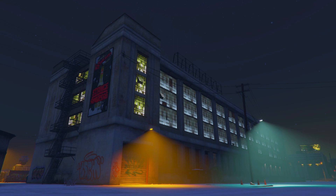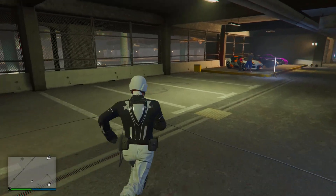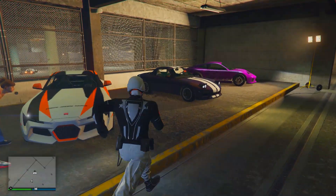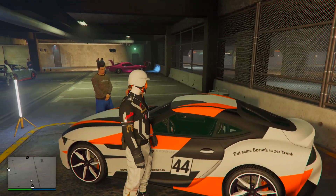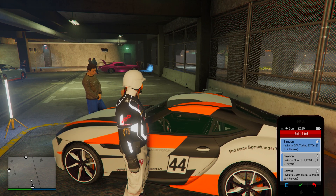The first thing you want to do is come to the LS Car Meet. From here, pull up your phone and call Gerald or Simeon to request a contact job. Once you request a contact job and it's on your phone, go and enter one of these test track vehicles — you want to enter alone.